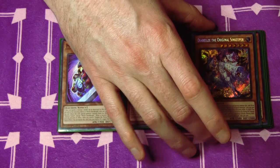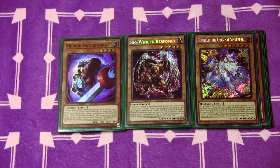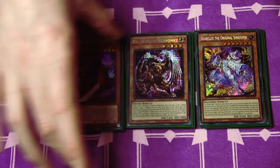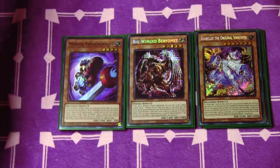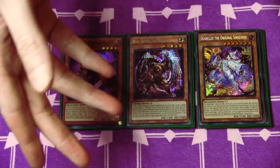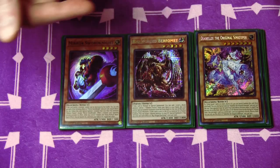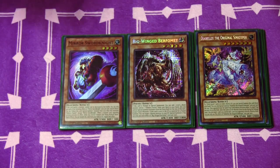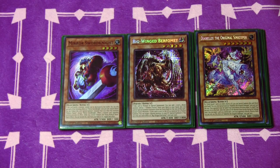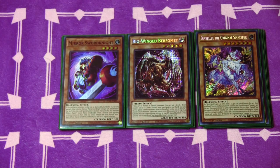The last main deck card is Diabels the Original Sinkeeper. This forces your opponent to set things, so in certain matchups you can just pop cards. If they're playing the Azamina stuff, you can pop Deception. If they're playing Hallowed, which is pretty common, that outs it. But if they're playing Debtors, they have to set and can't activate it that turn — so it turns off quick play spells, which is really strong against Runic and the Sinful Spoils stuff, being able to turn off Wanted and all that. They have to set it before you summon this.